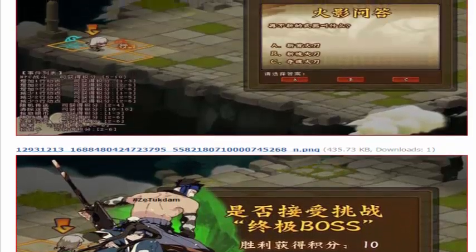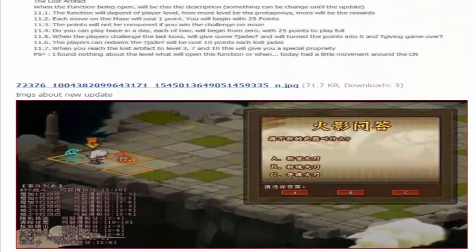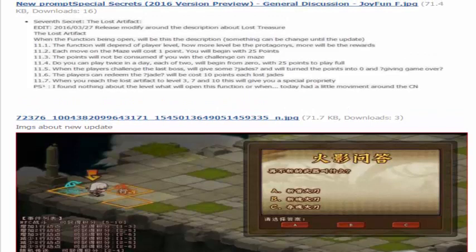I scroll back up — I think it tells you what that 10 and 5 is supposed to be, if I remember correctly. I know you get 10 points. They say the Cyberdina Jades will cost 10 points each Lost Jade. It depends on your level — more levels, more rewards. Each move in the maze will cost 1 point.